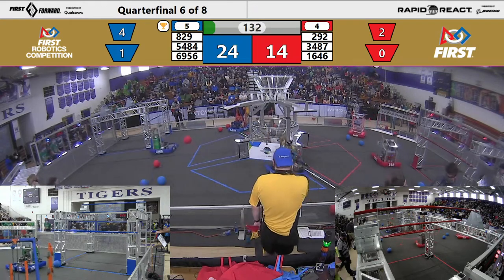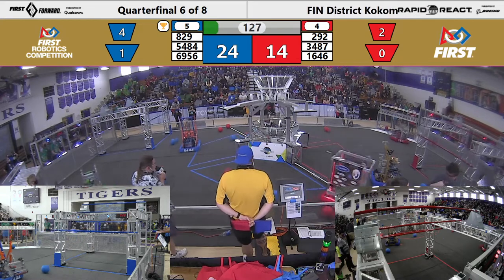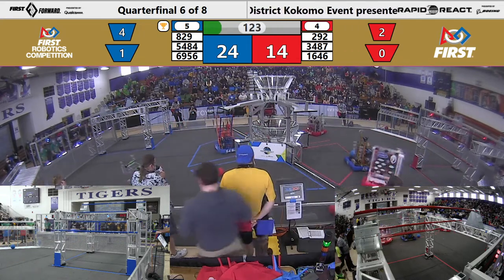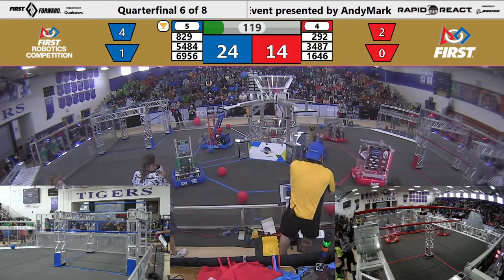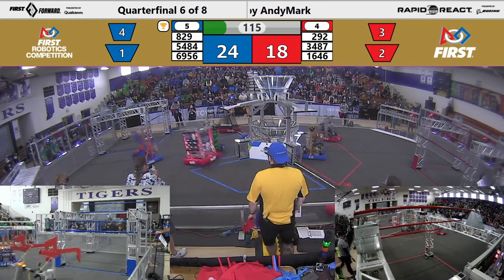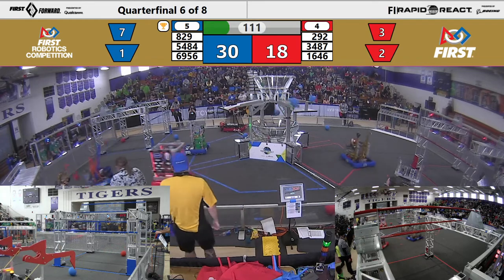Advantage blue — see if they can keep it up. Here comes the refrigerator playing defense. Digital Goats, they have two in their possession. Line up on the far side. Their partners put two in. Goats put one in. Four quick ones for the Blue Alliance.